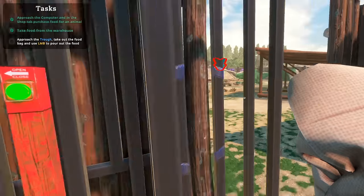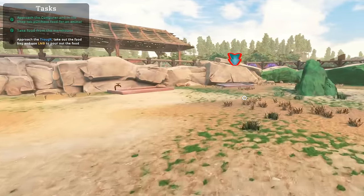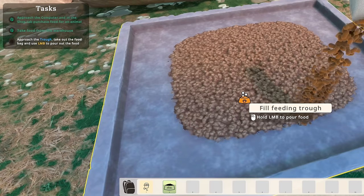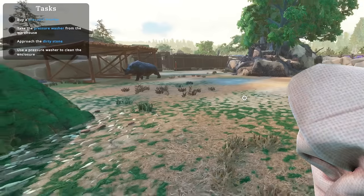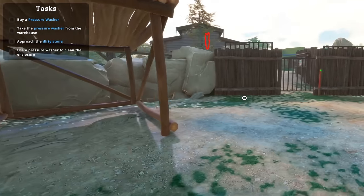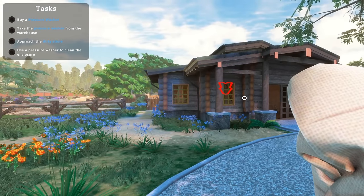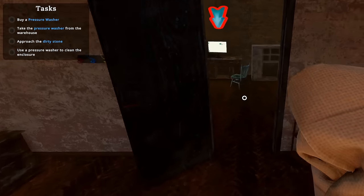I feel like you never go into the cage with wild animals — I feel like you do everything from the outside of the cage. Okay, this is their food in place, we'll put some pellets in there. I don't know what rhinos eat — I'm assuming pizza like a ninja turtle, maybe. I gotta buy a pressure washer. Okay, do I have to clean the rhino or something? Do you pressure wash rhinos? I'm learning — not only is Zoo Simulator an educational game, but it's also a financial game.